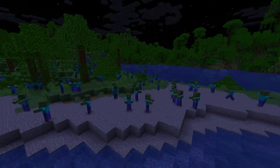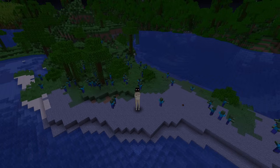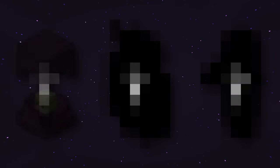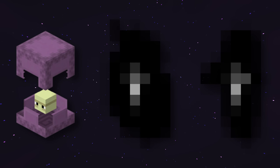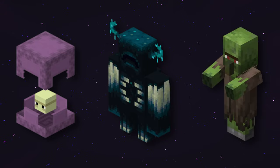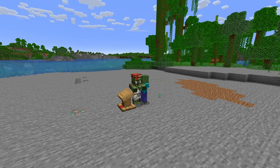The mob cap is at 70 for hostile mobs, meaning as long as 70 mobs are alive, no additional mobs will spawn. We can use this mechanic to make our own mob switch, effectively turning off all mob spawning in our entire world. To do this we need mobs that don't despawn, but we can't use name tags, boats, minecarts, or pumpkins like we did for the barter farm — because then the mobs won't count towards the mob cap. The first option is the shulker, but I don't want to transport one to the overworld. The second is the warden, which would also be a lot of pain.